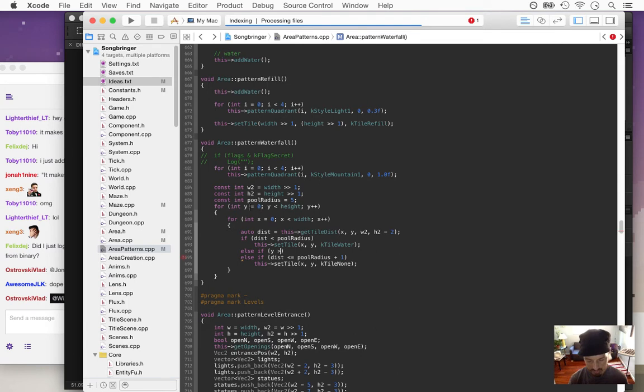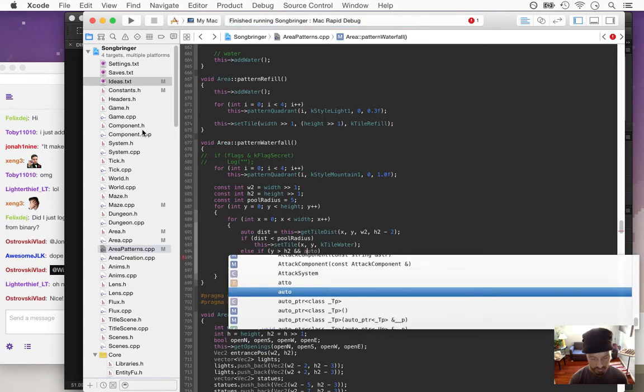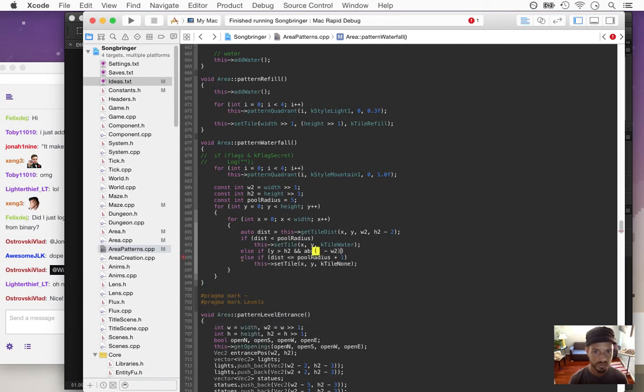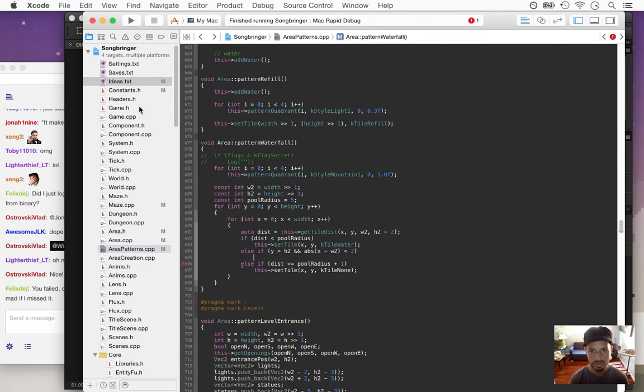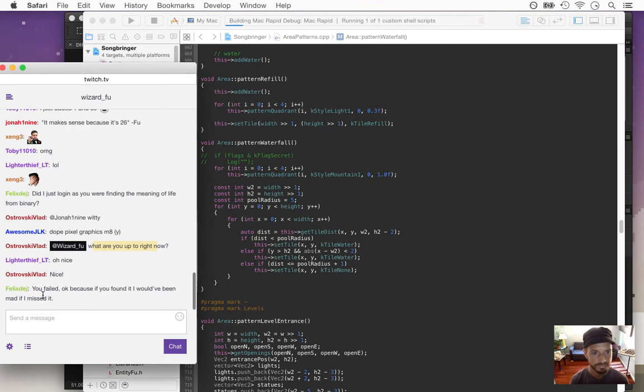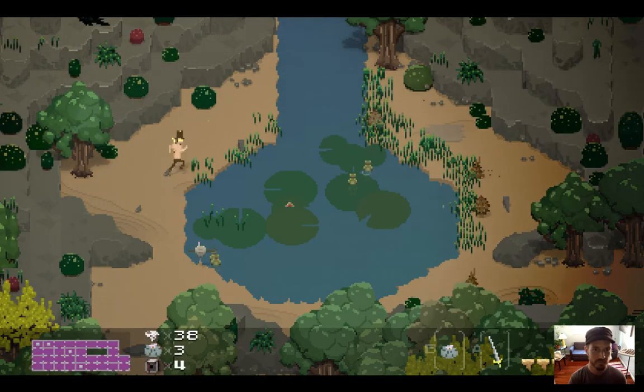If Y is greater than h2, and X-distance — abs(x minus w2) is less than two — and also this is water. Let's see if that worked. Yes! And yeah, half of 52 is 26, not half of 42 — that would have been a really nice honor to Douglas Adams.